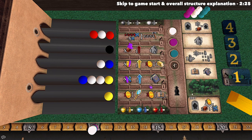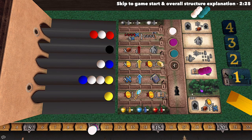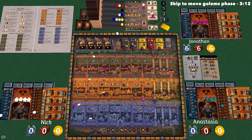These actions let you do a wide variety of things, and whenever there is an X, that means it depends on the number of marbles that were in that row when you took that action. So if you took this right here, the X would be two and you would take two coins. Likewise, this gets you clay and that one gets you knowledge. There are also spots that let you upgrade your player board, create new golems, make gold bars, and learn new books from the library.